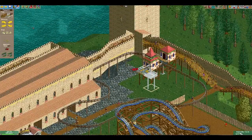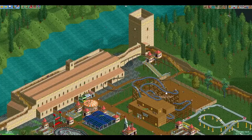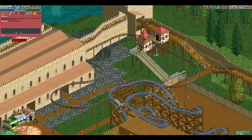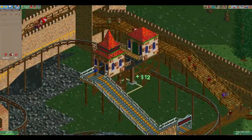And here it is completed, quick and easy. Connect the paths, and fix the station because I realized that only allows for two of these cars to go through.